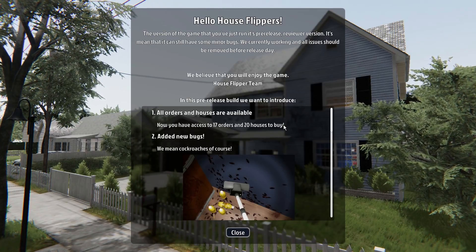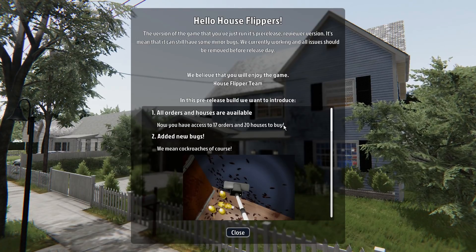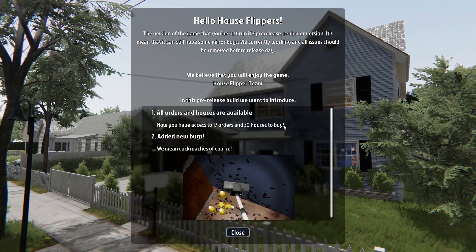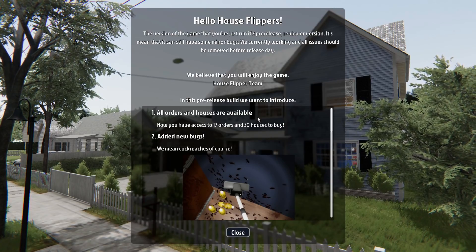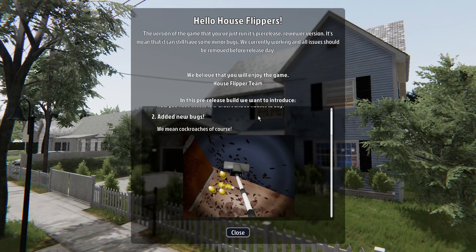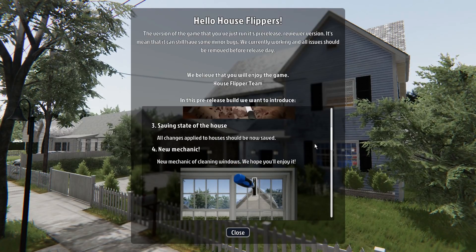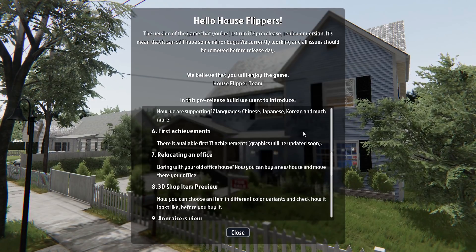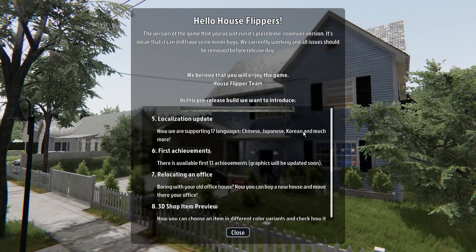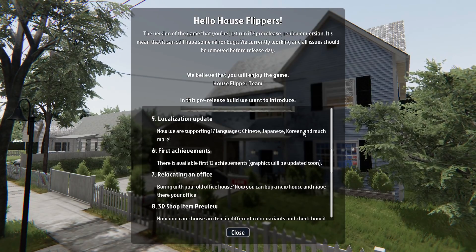We believe you will enjoy the game. In this pre-release, all orders and houses are available now — you have access to 17 orders and 20 houses to buy. Added new bugs: cockroaches. Saving state of the house — all changes applied to your house should now be saved. And a new mechanic of cleaning the windows. 17 languages supported and 13 achievements available.